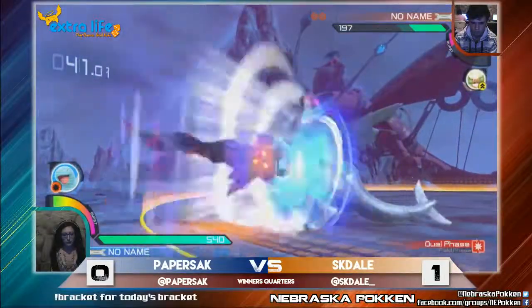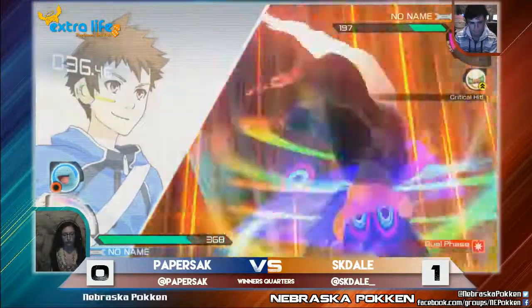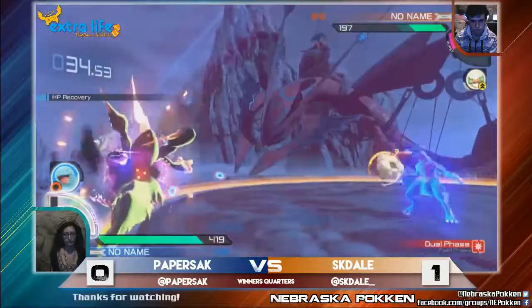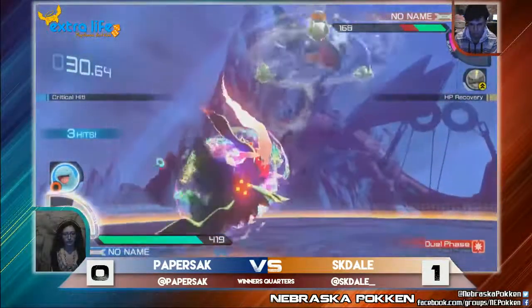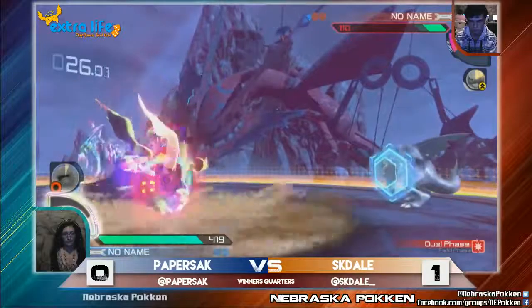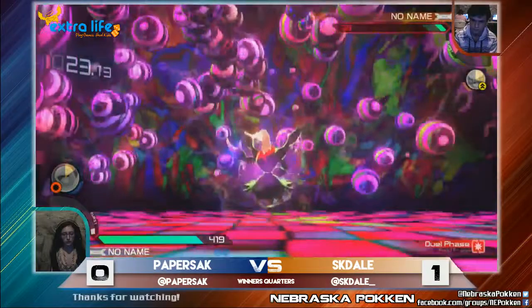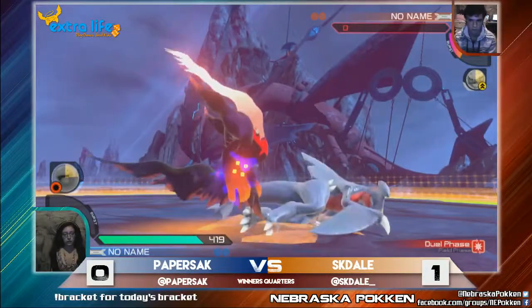Goes for the 2X or 2Y — not sure which one, to be honest. Eskidale taking the initiative with the release X, and Paper, feeling threatened, goes for the burst. Whimsicott coming out, and that actually does take away a lot of the follow-up of Darkrai's moves — no just frame there on the punches. Quagsire coming out, getting some good chip. Is this a punish? It is not a punish. Can Dale punish? No, he cannot. But Paper is able to get it with the Rope-A-Dope.